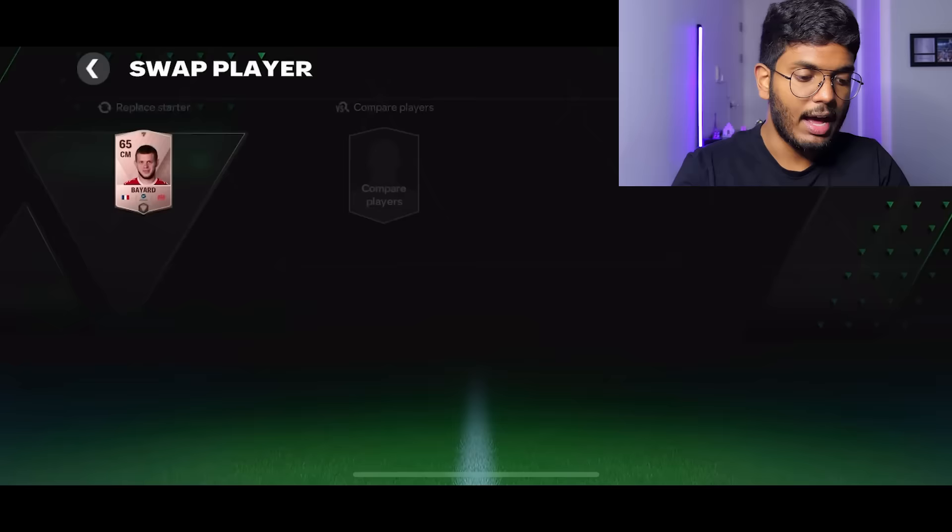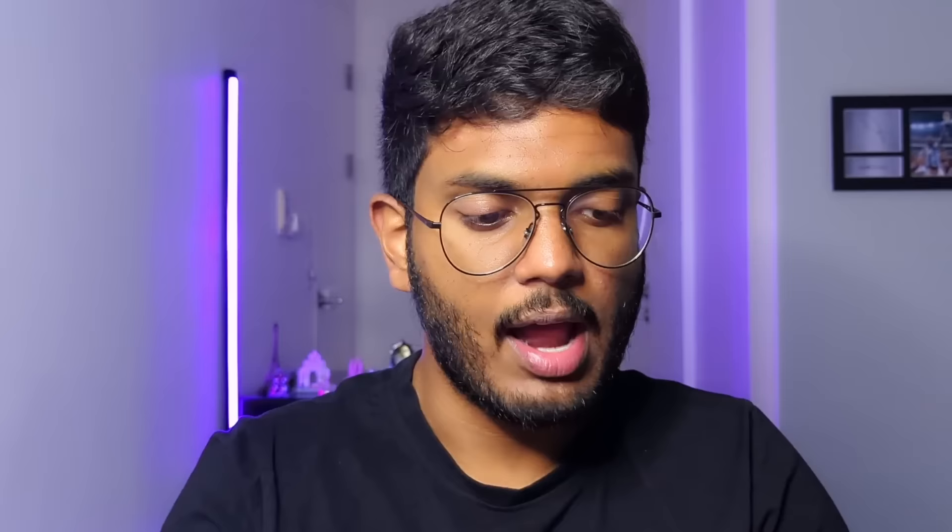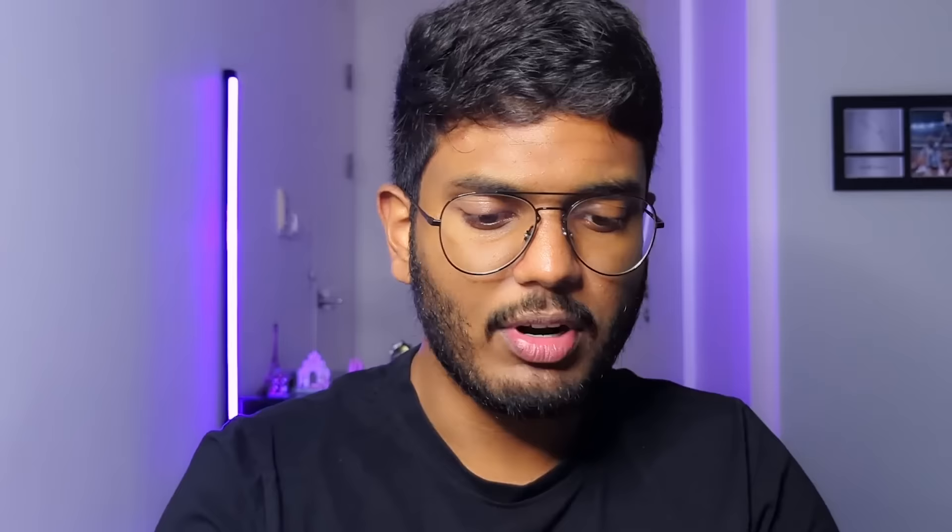We've got Neymar on the left wing - amazing card. Coming to the CAM, we don't have any good options, but we can fill the central midfield positions. For CM, we've got Enzo Fernandez and Gerard - Gerard is clearly superior, so let's put Gerard in there.